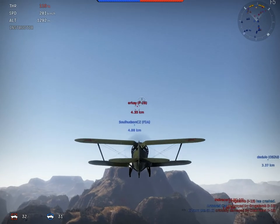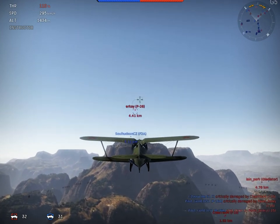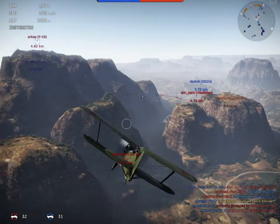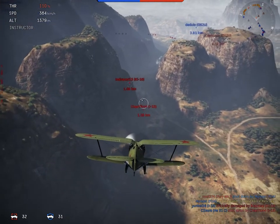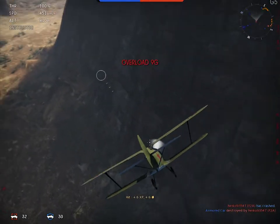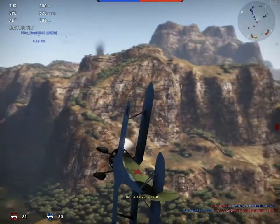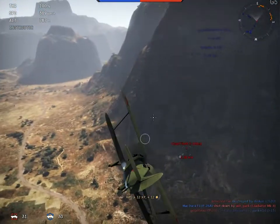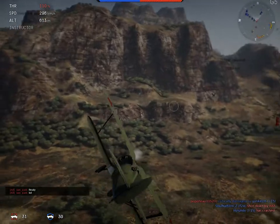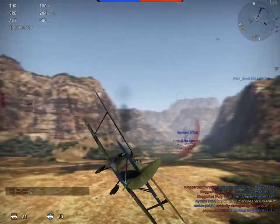Next to a nickname you can see the plane type someone is flying, which is important later on — bombers try to destroy our tanks, while fighters defend them. So knowing which plane type is which will matter. We're also getting a huge overload, meaning our pilot can't handle the G-forces. On the other side there's a plane attacking us because he doesn't want to get shot down — we have to act now. It's not a casual game anymore; it's about shooting, it's about surviving!